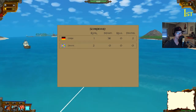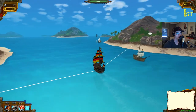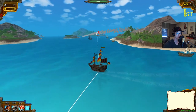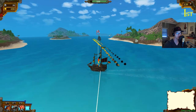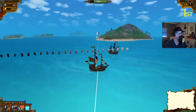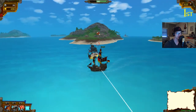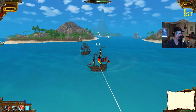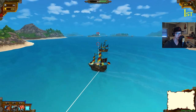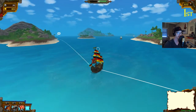Oh, someone joined my game! If I press Tab I have the leaderboard — someone named Dave joined. Where is he? I think I see him, yes, right there! Am I going to hit him? He's aiming very, very well. Holy shit! At least I hit him — I dodged his shot. Yes! Oh my god, this is pretty fun!